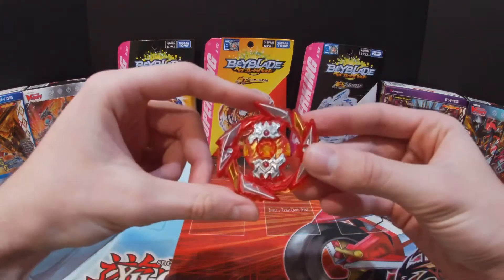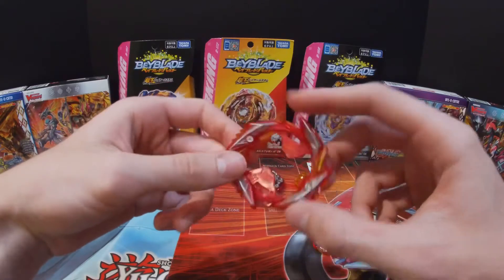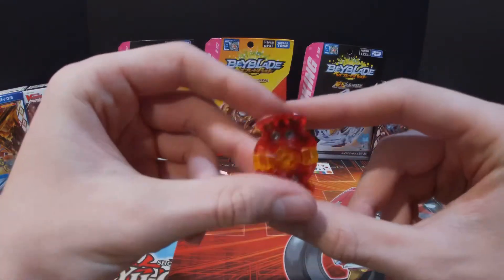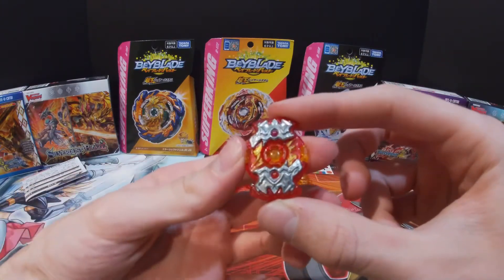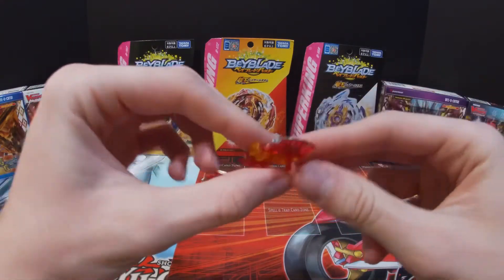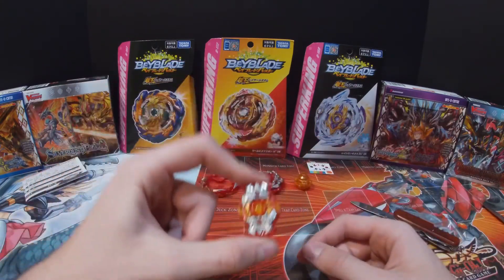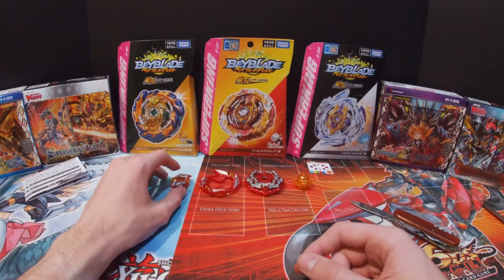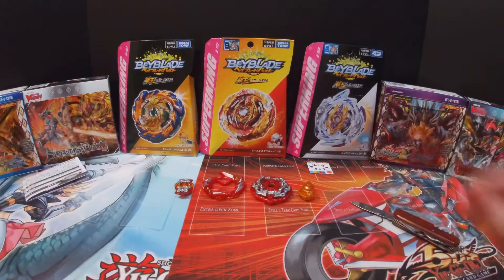And here is Death Solomon. I'll take this off — here's the Death layer, which we also got on Death Diabolos, and it looks really cool. I do like that red. And here is the Solomon chip. Both of these parts have metal, which is one reason I think it's one of the heaviest layers. Though there are other heavy layers — like either variant of Lucifer's chip, since those also have metal on them.